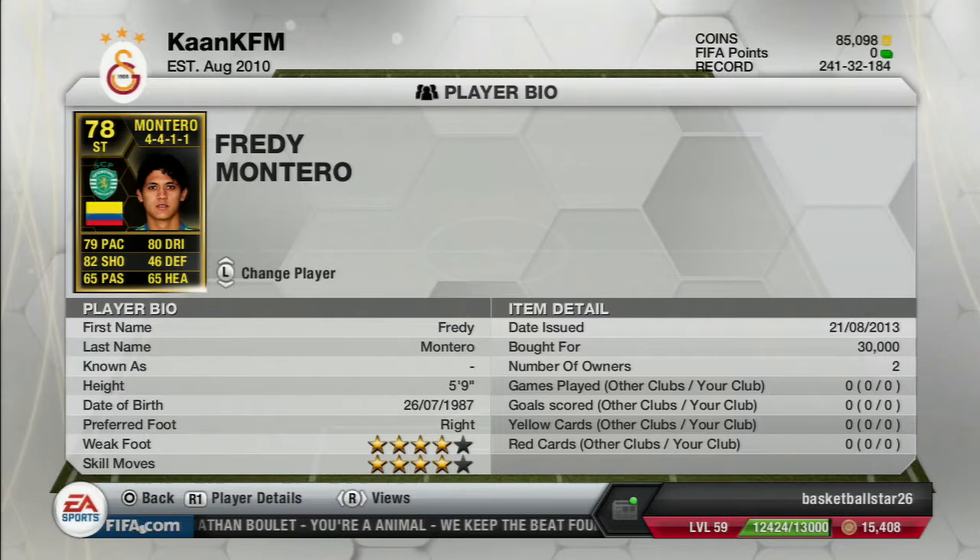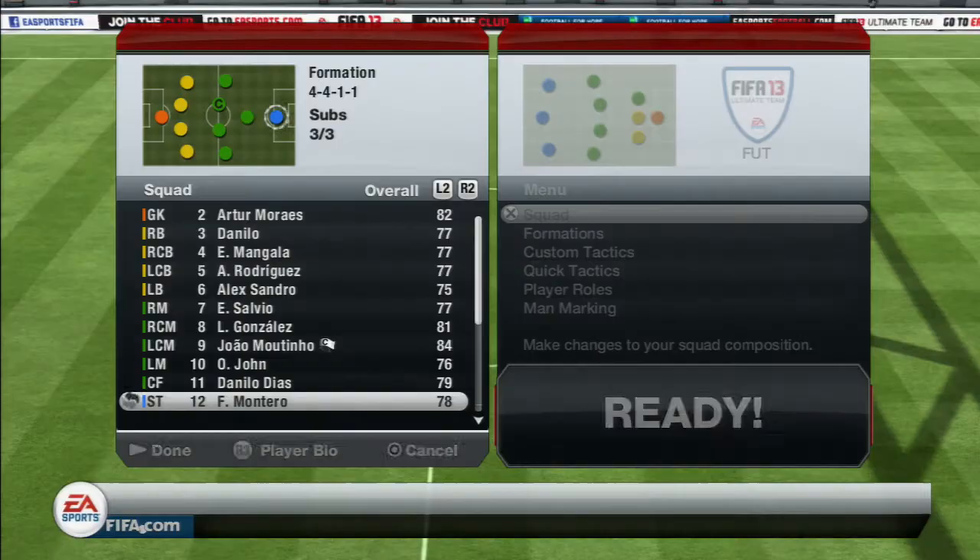Hopefully I have this out on the first day he comes out. He has four-star skills, four-star weak foot, 79 pace, 80 dribbling, 82 shooting — those are basically his standout stats. He's 5'9 so he's not going to be winning many headers, but he transferred to the Portuguese league and scored a hat-trick on his debut, which is why he got his inform.